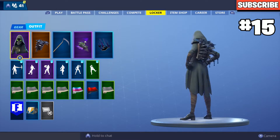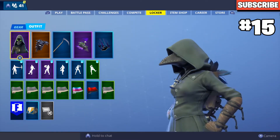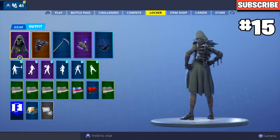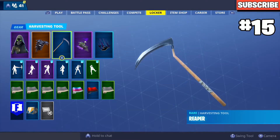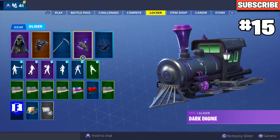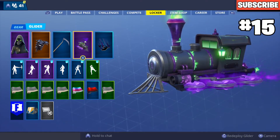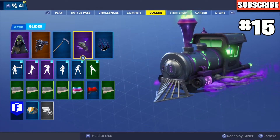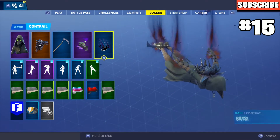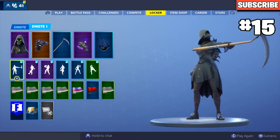In the number 15 spot I have the Scourge with the Iron Cage. The reason I put it on the lowest spot is because I don't really like the skin anymore, but it looks really good with the Iron Cage. You've got the Scythe pickaxe which matches well, the Dark Engine glider with green from there and black from the train — it just matches the skin with green and black. The Bats Contrail puts it all together nicely.